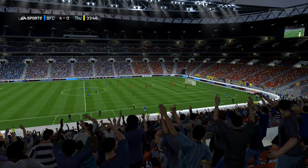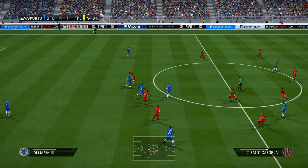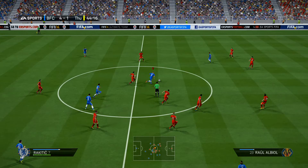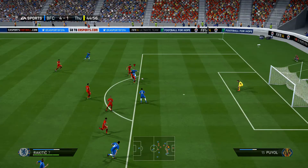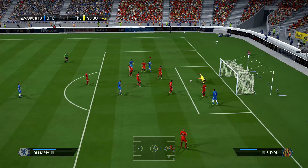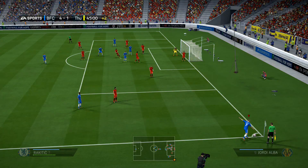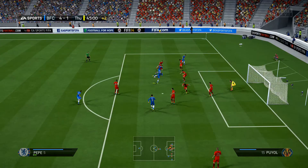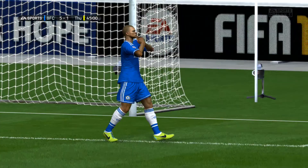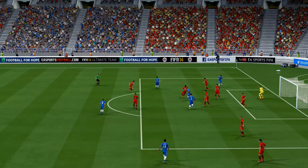Even Rakitic has got a deadly shot. Modric is just insanely overpowered on this game as well. Rakitic crosses it in to find Ronaldo — good save from the keeper. Rakitic crosses again, finds Sergio Ramos, Ronaldo flips it over his head, falls to Pepe — he turns and shoots, deflected off the defender into the far post. Even though it was deflected I think that might have gone in anyway. I was 4-1 up at this point so still a good goal.